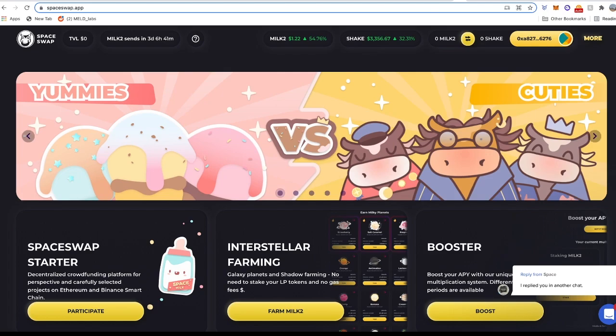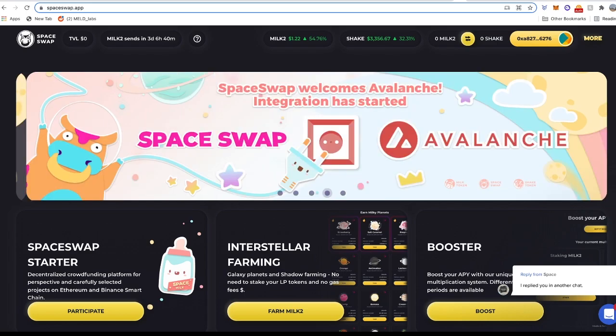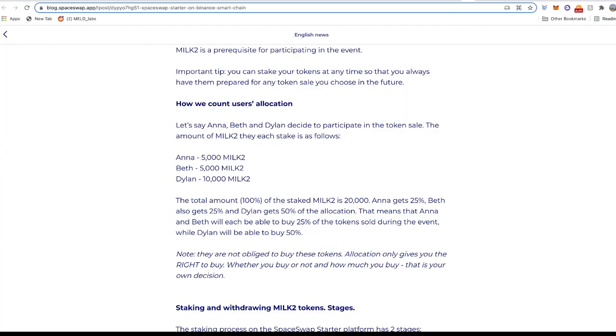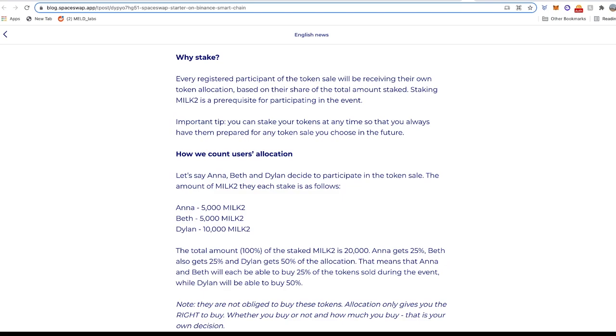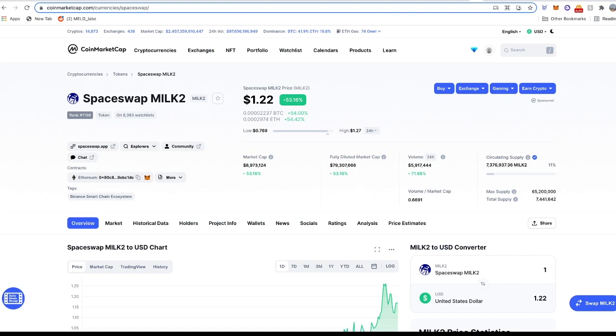Spacewap is one of the newer platforms — not a lot of information about this one. To participate in any IDOs on Spacewap, you need to stake their MILK2 tokens, currently trading at $1.22. There is just one tier: stake a minimum of 5,000 MILK2 tokens and you qualify for a guaranteed allocation. Your share is proportional to your stake in the total pool — for example, two people staking 5,000 MILK2 and one person staking 10,000 MILK2 would get 25%, 25%, and 50% respectively. So you'll spend about $6,100 for a guaranteed slot.